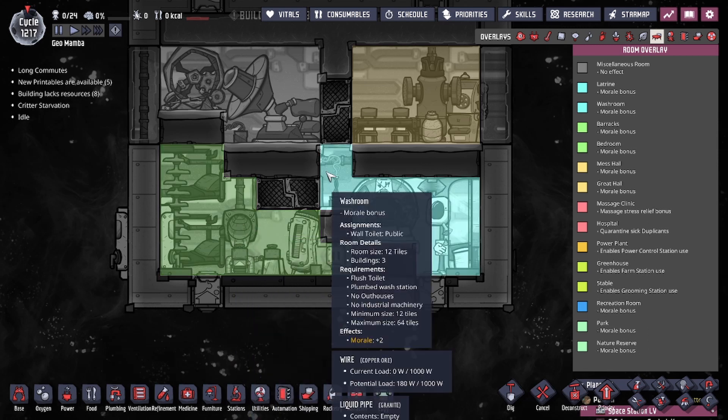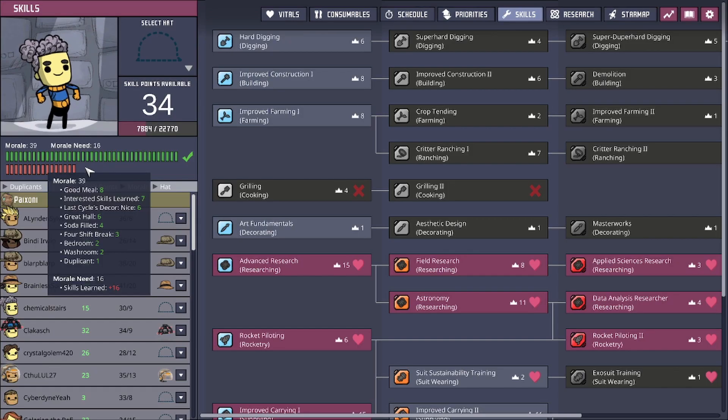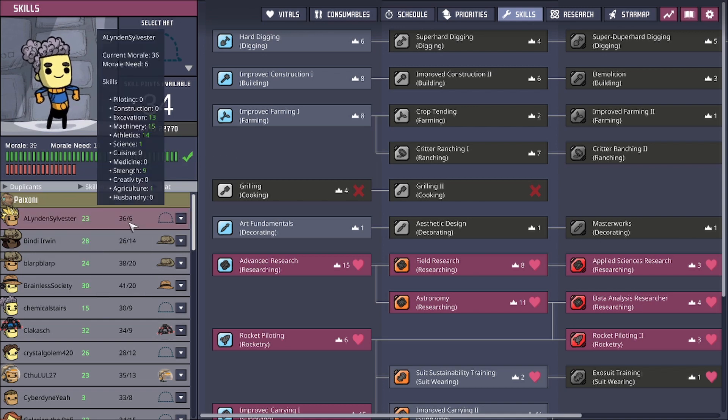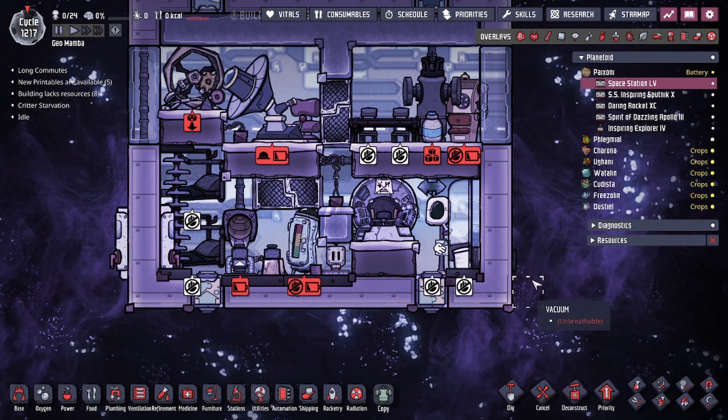We have three separate room bonuses: a barracks, a washroom, and a mess hall for a nice five morale. Because your duplicants are going to be in space, they're going to miss out on a lot of the positive morale benefits such as food options, recreation options, and seeing friends for a mood buff. Because of that, if they have a lot of skills and high morale requirements, it's going to be harder to maintain. You'll want to keep your duplicants' morale requirement low — the lower the requirement, the easier it is to manage them while in space. You may opt for more or fewer room bonuses depending on what you need done.